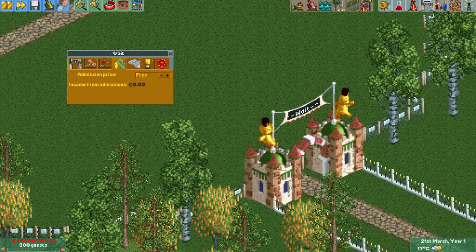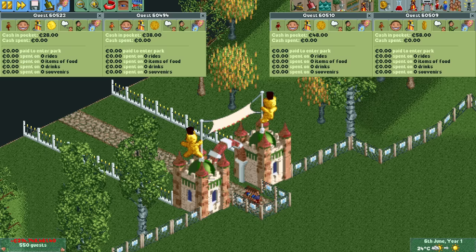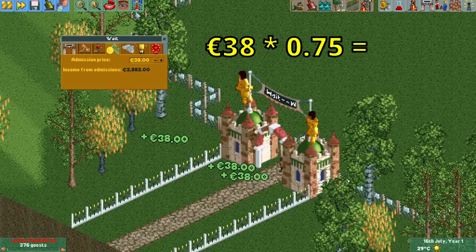So the only way to make money in this scenario is via the park entrance fee. By spawning in a whole bunch of guests we can check the amount of money they spawn with, which in this scenario is 28, 38, 48, or 58 bucks. With a park entry price of 28 bucks everyone can enter, but since each amount has a 25% chance, we actually make slightly more money if we set it to 38 euros.